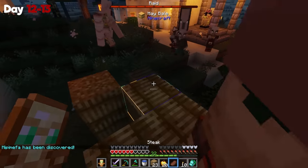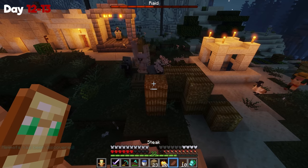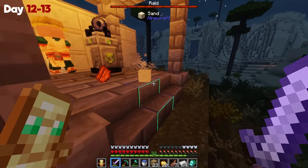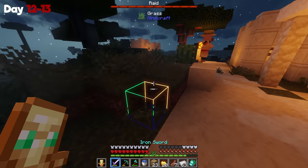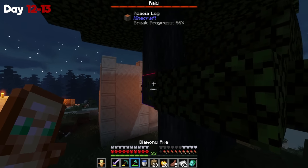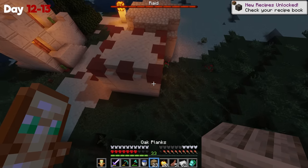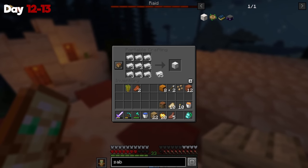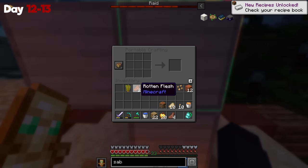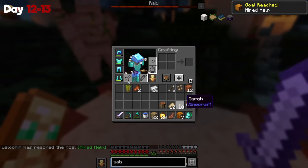You know what, iron golem? I believe in you — you've got this one, right? I can help — I have a ton of iron on me and I will heal you constantly. All right, iron golem, it's just me and you. You've finished basically every wave so far and I have full faith in you. I'm gonna craft some more iron golems because they seem to help a lot. Once I get enough iron blocks, I'll spawn more — have fun, go for it. I'll handle the little guys.